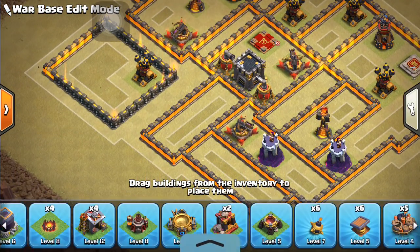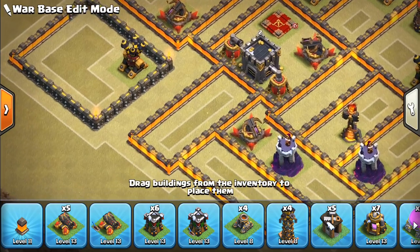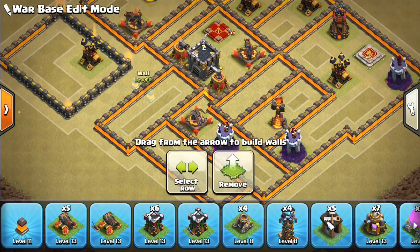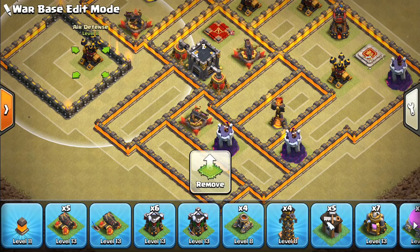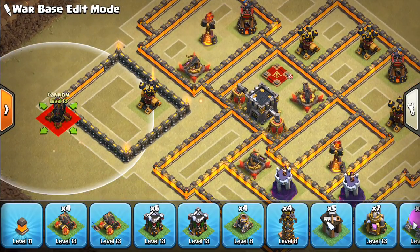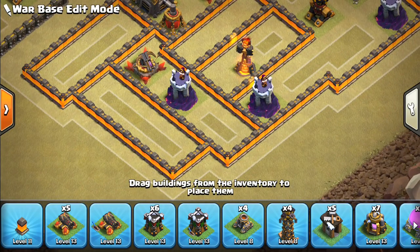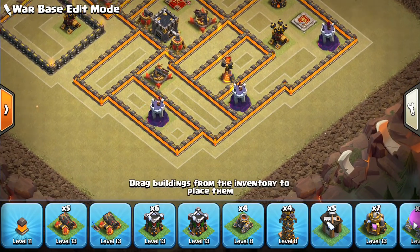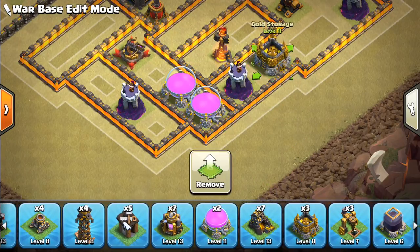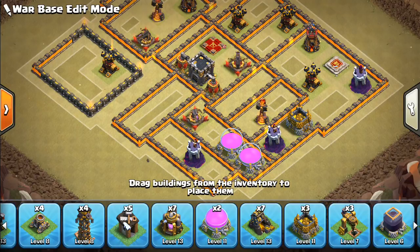I like doing traps last personally, but that's a pick-your-poison thing. We're going to move this one air defense one tile over — what that does is in case there's a queen charge through here, the queen can't reach the air defense from that compartment, so healers will be shot down. Something to think about in all your base builds, because this area is vulnerable to queen charge down at six o'clock. We'll also move this one wizard tower out, and by this single inferno we want to put a lot of high-HP buildings to make it difficult for a kill squad entry to get through.